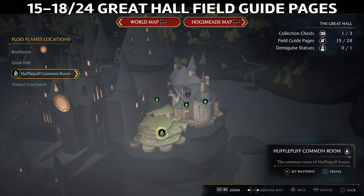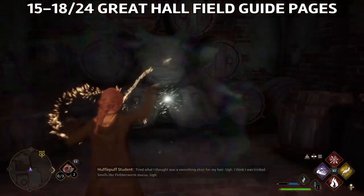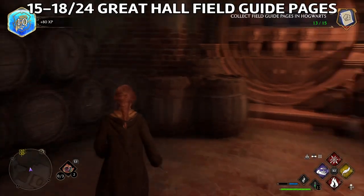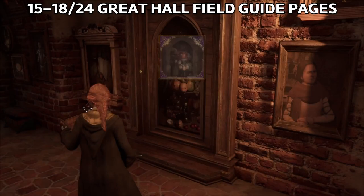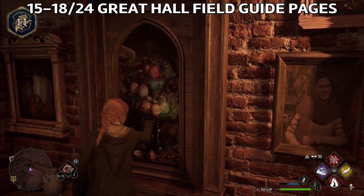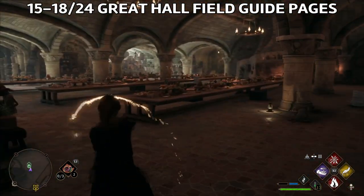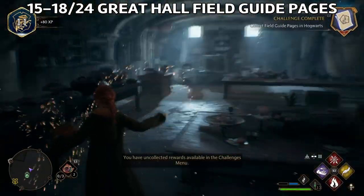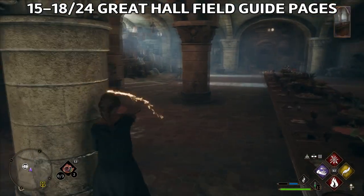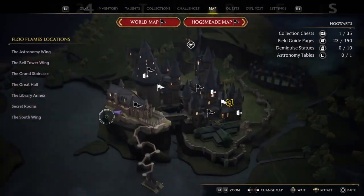Now for a couple of pages here — fast travel to the Hufflepuff common room, or close by you'll see some barrels. Use Revealio and grab the page. Then you'll see a pear portrait nearby — tickle the pear to get inside the kitchens. Once inside, there are two more pages: one is at the kitchen table, and the other is called Houseelf.